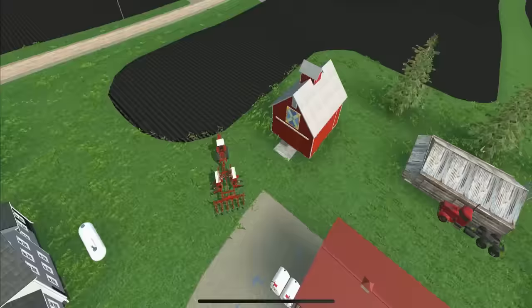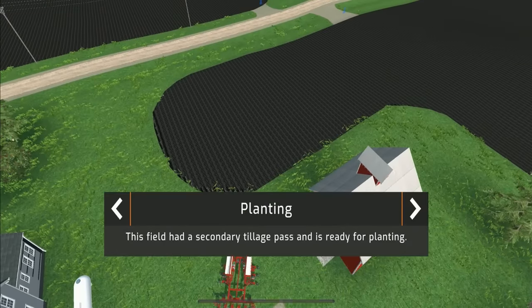Getting closer to actually playing the game - this is the planting tutorial. This field has had its second tillage pass and is ready for planting. There are probably two pieces of equipment you really need: one to cultivate and one to plant. We'll look at that a little bit more shortly.